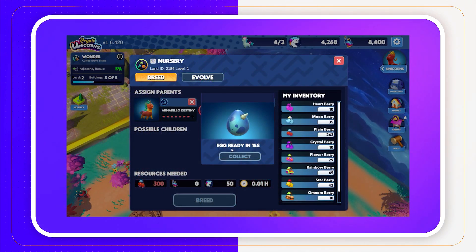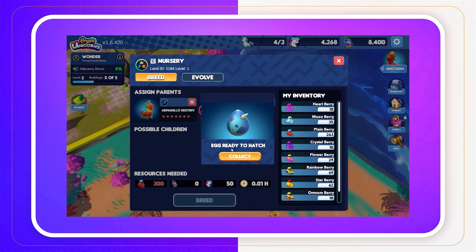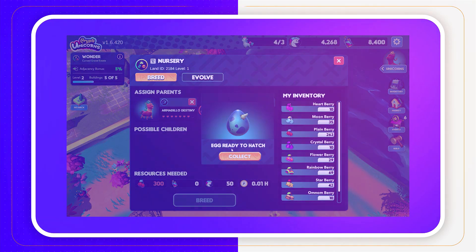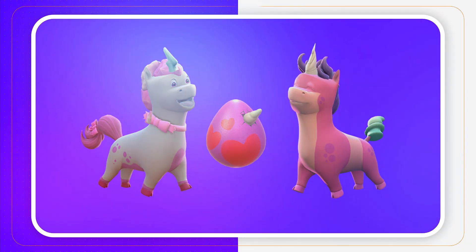Once your unicorns have made some magic, there will be a brand new egg minted. This will show up in your nursery with a timer. New eggs take 24 hours before you can hatch them. For now, you'll just have to imagine what the new baby will look like. Start breeding today and figure out how to get the hidden classes. Until then, Unicorn Fam, see you on the second part of the nursery episode.